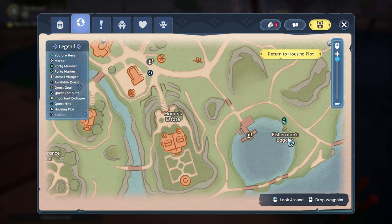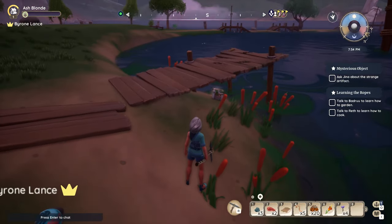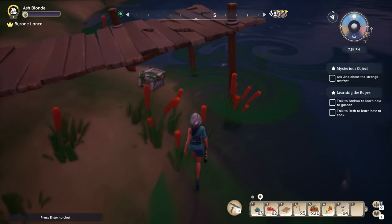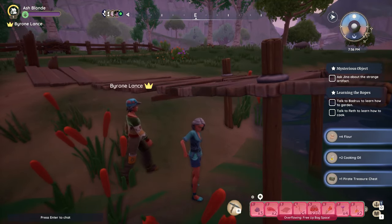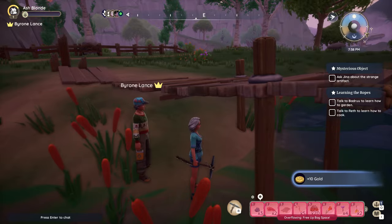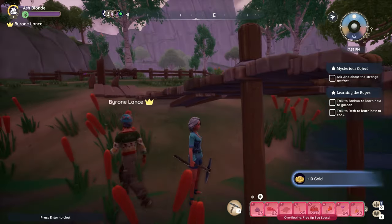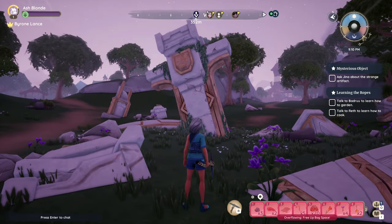We passed him and went over here to the east side of the lagoon, where there's a little tiny fishing dock. The chest is underneath this little fishing dock. Here is where we are on the map — south and east of Kilima Village, on the east side. You can just sneak under here and push your interact button. You'll pull it up and get four flour, two cooking oil, a pirate chest, and 10 more gold.